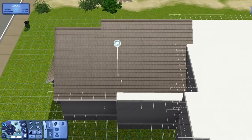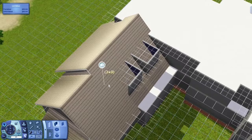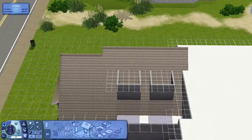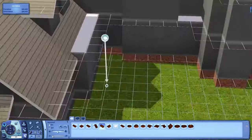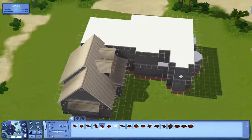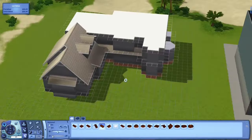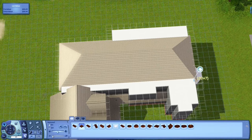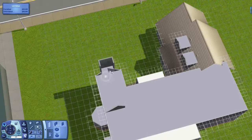I completely furnished the downstairs, but I did nothing with the upstairs — I just popped the flooring and the wall in there and called it a day. I also made a really pretty chandelier-type thing where it's open to down below, and I thought that looked really pretty.